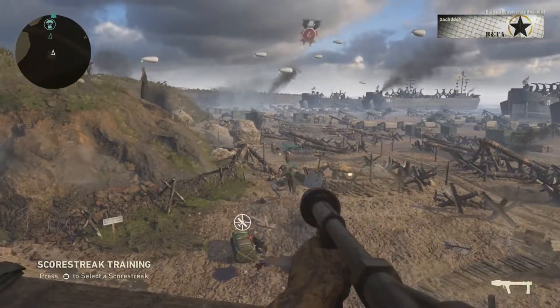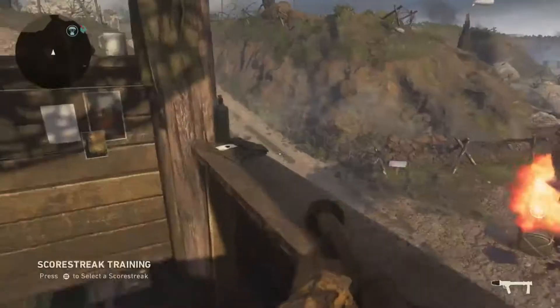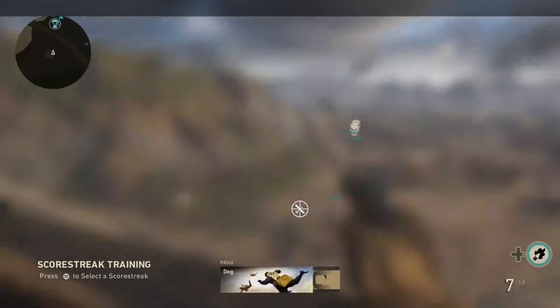Not sure why they have you test out the flamethrower here, because I just killed everyone on the map. But it's kind of cool to just shoot it around and stuff. I guess it is a scorestreak so they're gonna let you test out everything. You can't even reach unless you let them get real close, I bet.